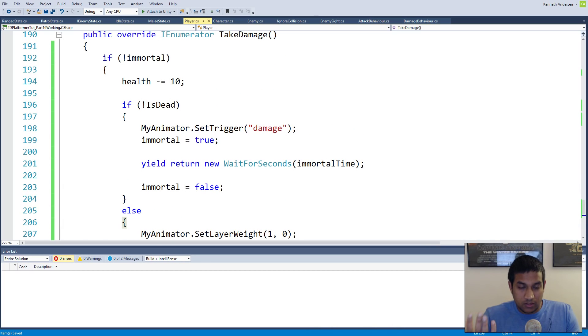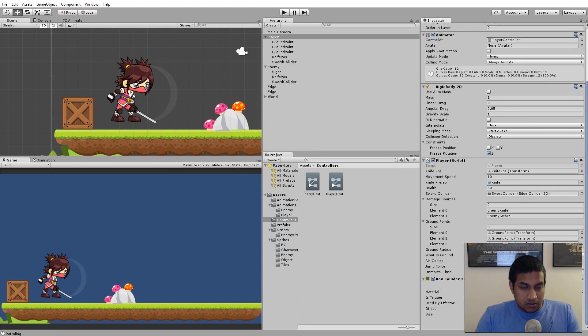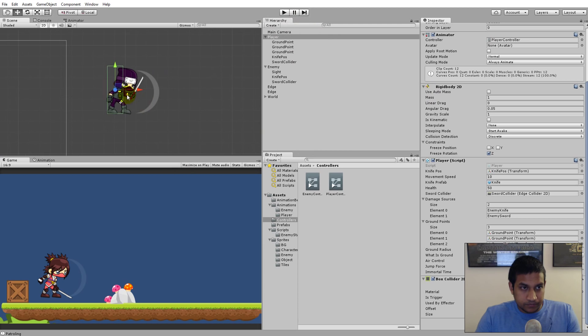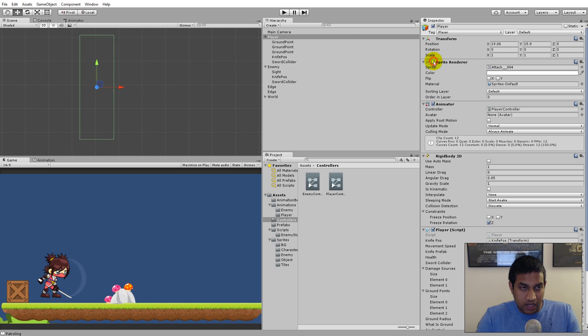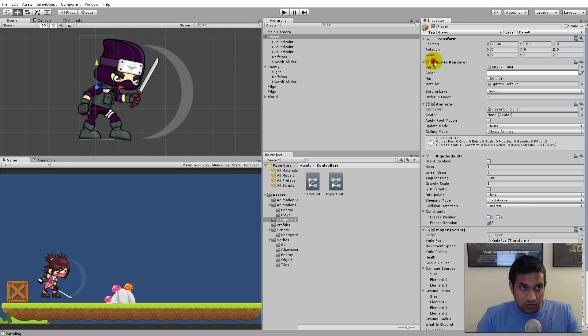We need to flash the player so we can see that he is immortal. What we can do from our code is enable and disable the sprite renderer a few times while he is immortal. This will visually indicate that the player is in an immortal state.